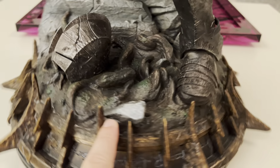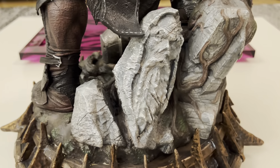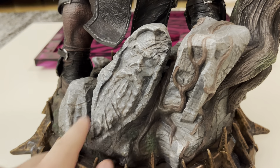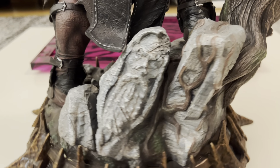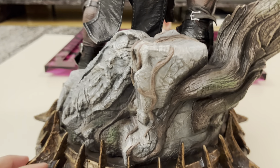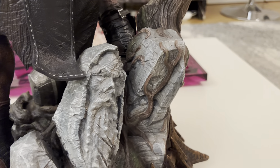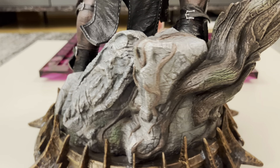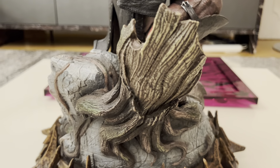Some rocks which look pretty nice. And of course here in the back of the base there's this nice little head of a statue from that kind of temple in Amon Hen, where Frodo is meeting Boromir and then everything goes south when the Uruk-hais attack. We've got some roots also crawling up these stones. The back looks really really nice. I also love the kind of trunk here of that tree — it looks very very good in my opinion.